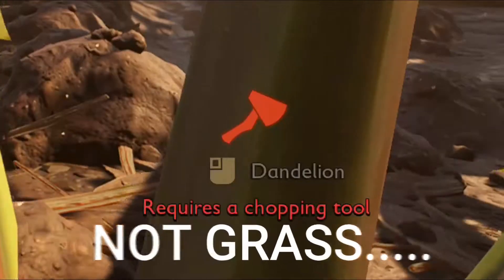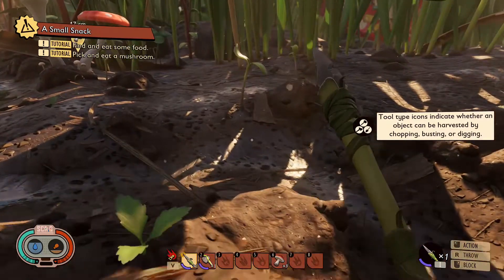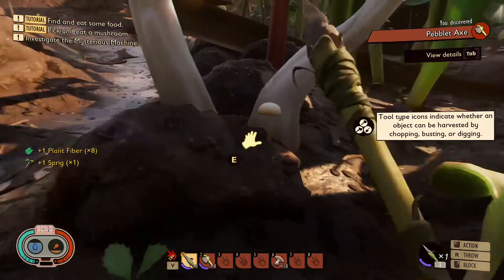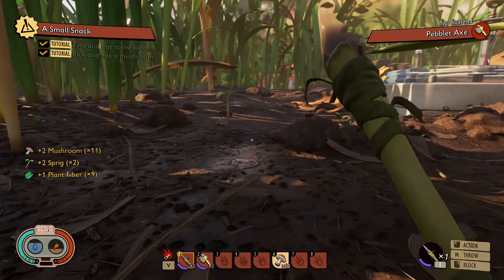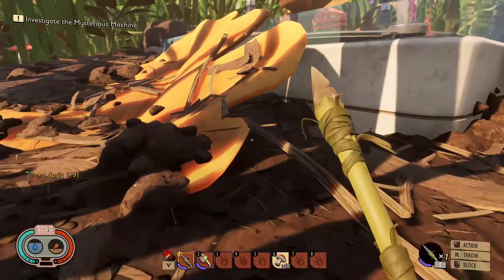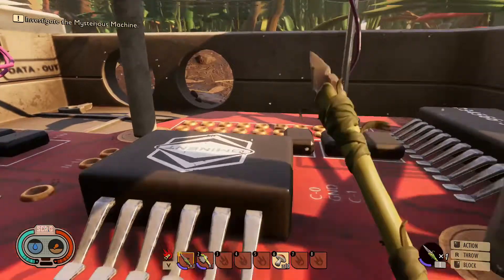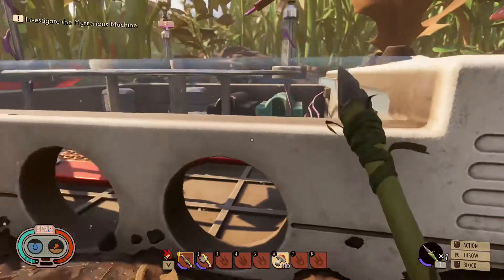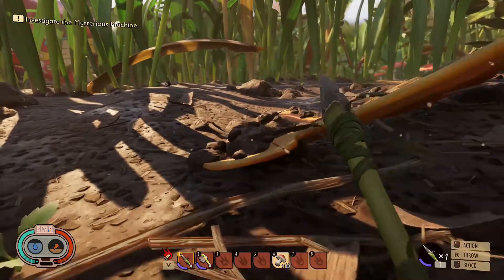I'm pretty sure you can hit grass and sometimes dew will drop from them for water in case you get thirsty. Mushrooms — I'm not picky. We're blowing through this tutorial this time. Last time it took me like five minutes to figure out how to get some water. Investigate the mysterious machine. I still don't understand — is this the mysterious machine? This is where I stopped on the tutorial and I started building. So is this the mysterious machine?